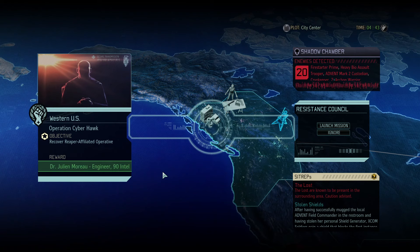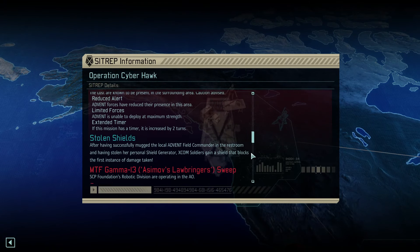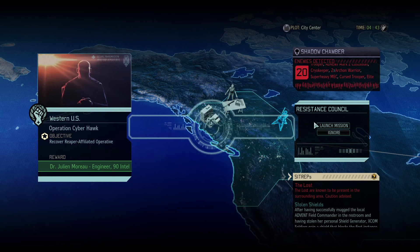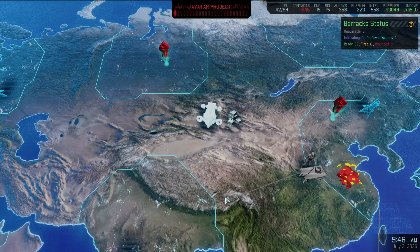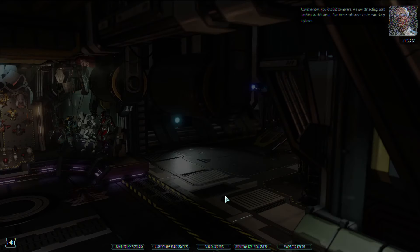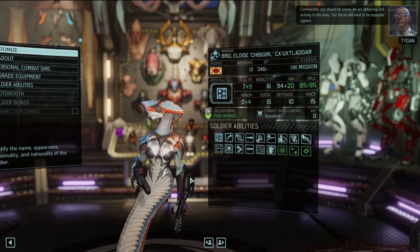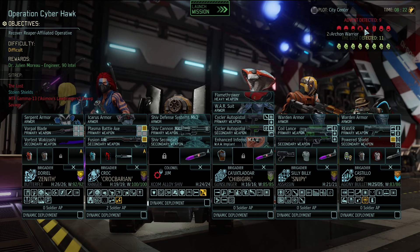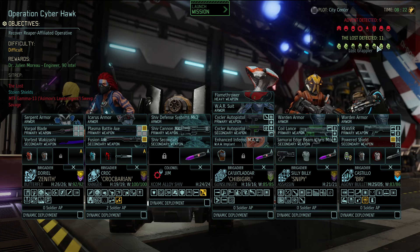A reaper affiliated operative shows up - we'll get an engineer and some intel. There are 20 enemies: a super heavy mech, an aegis trooper, stolen shields so our first instance of damage goes away, savage enemies meaning berserkers and the like, Asimov's law bringers, and a custodian mark 2. That's a wild group. There's also lost activity in this area - our forces will need to be especially vigilant. We're going to have to decide how we take out the lost. Fire starter prime, fancy archon warriors but no archon shamans. We'll deal with what we've got.